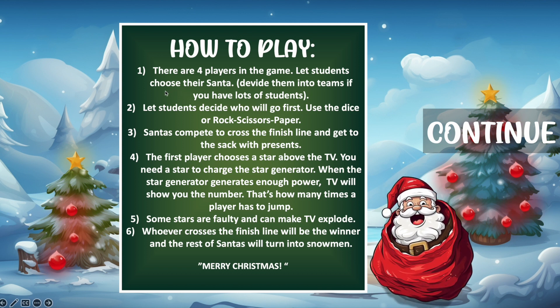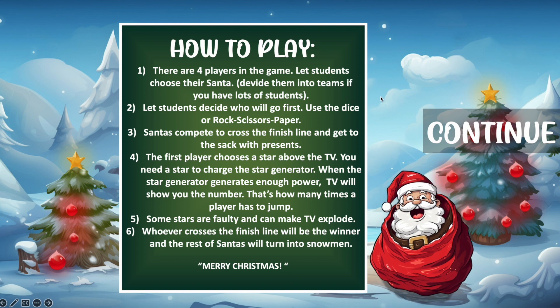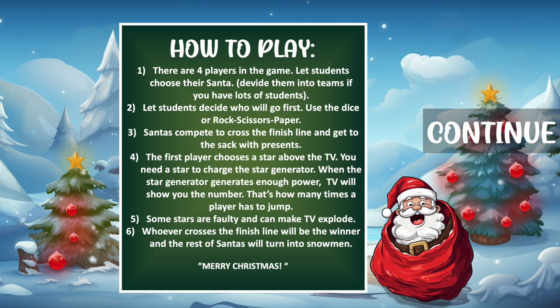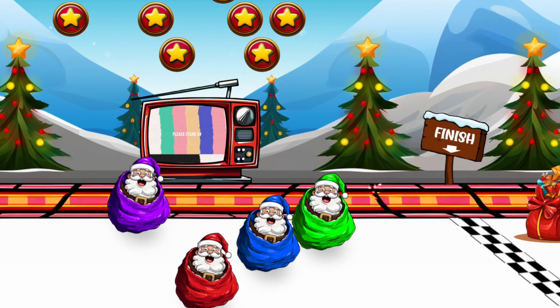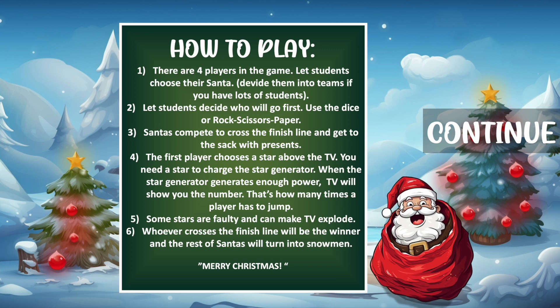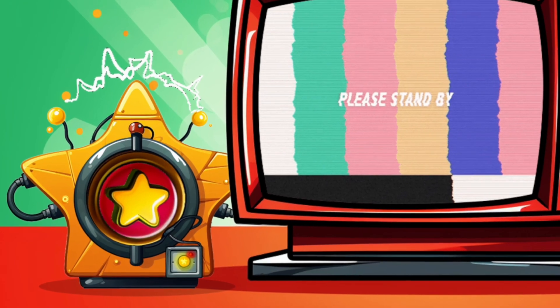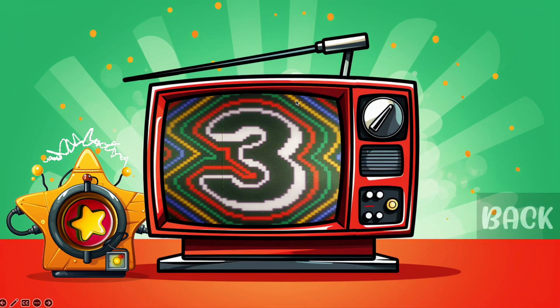Rule one: there are four players in the game — four Santas of different colors. Let students choose their Santa, or divide them into teams if you have lots of students. Rule two: let students decide who goes first — you can use a physical dice or play rock paper scissors. Rule three: Santas compete to cross the finish line and get to the sack with presents. The first one to cross wins and gets to deliver presents to the kids. Rule four: the first player chooses a star above the TV to charge the star generator.